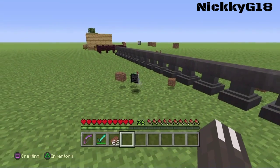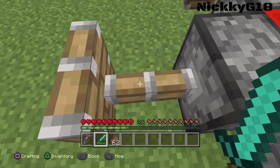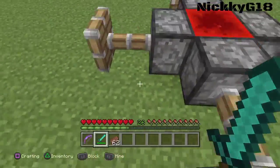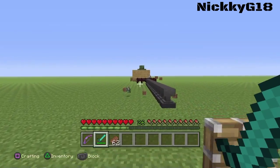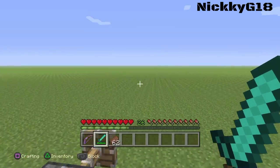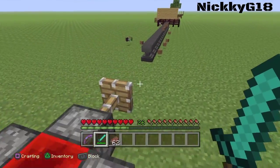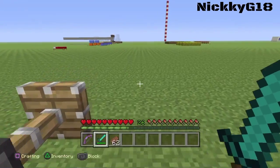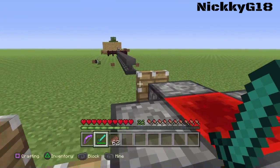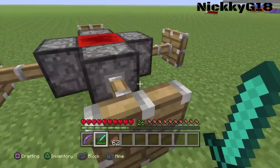For our last trick, with pistons, you normally can't walk through them — but on one side, I think it's the west side, you can actually walk through. It's really weird that it only works on that one side. You could use this to trick your friends by saying 'look, I can go through a piston and you can't.'